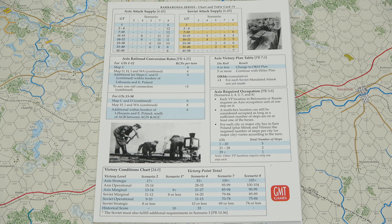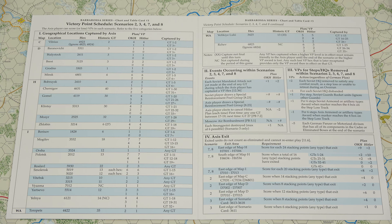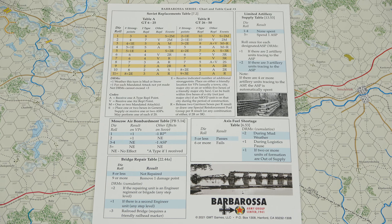Then we have Chart and Table Card Number 2. On the front we have the Unit Type Symbols, Unit Type Box Colors, Unit Colors, and Sample Information Markers for you to reference during the game. On the inside we have the Movement Phase Chart, Movement Allowance Conversion Chart, and the Effects on Movement Chart, as well as Attacker and Defender Artillery Support, Non-Op HQ Effects, and the Non-Op HQ Recovery Die Roll. And on the back we finish out with how to read the units, giving you examples of the different types of units in the game and how to read those counters.